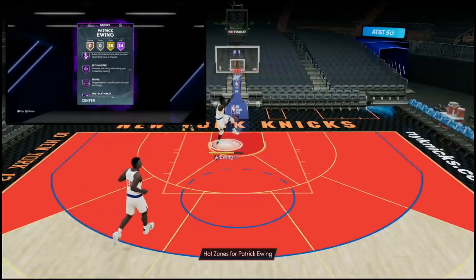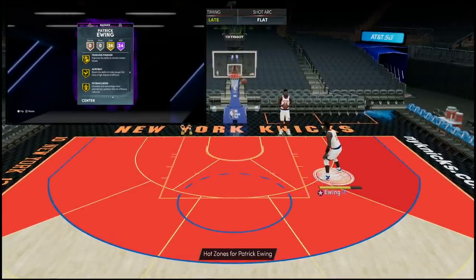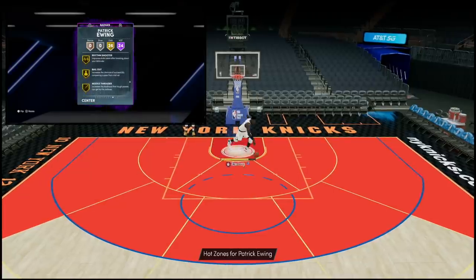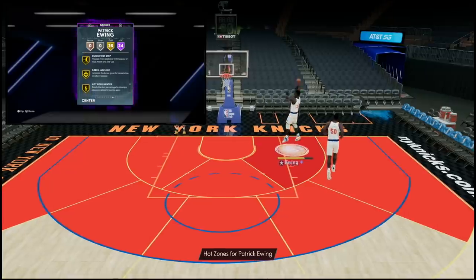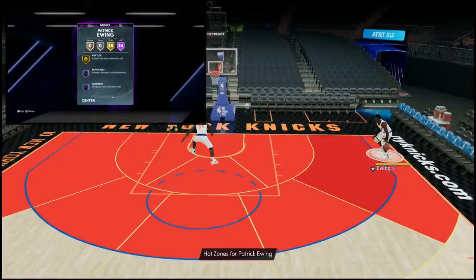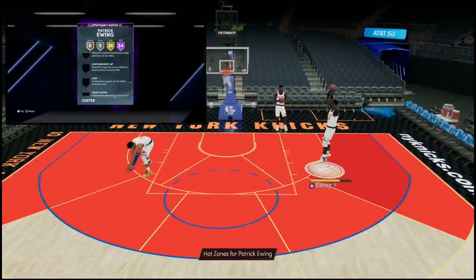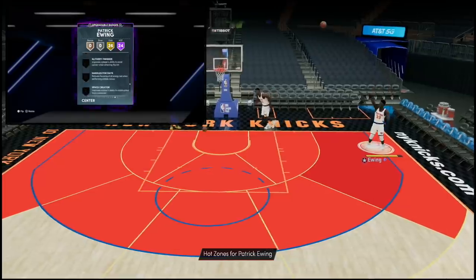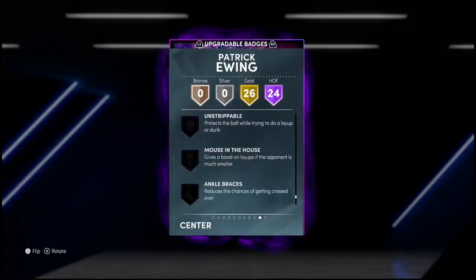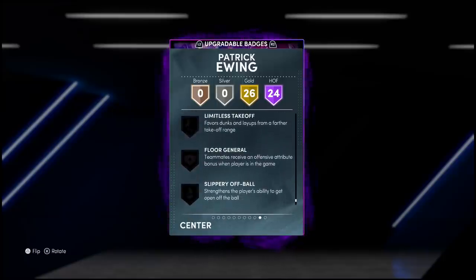He's got hall of fame catch and shoot, corner specialist, difficult shots, brick wall, post spin technician, drop stepper, rim protector. Going down, he basically has every defensive badge: box clamps, interceptor, intimidator, hook specialist, rebound chaser, pogo stick, post lockdown, tireless defender, worm, back down punisher, fade ace, downhill, dream shake, set shooter, hall of fame sniper to help that jumper even more, and post playmaker. All that's really missing is limitless spot-up. Gold fearless finisher, acrobat, lob city, glue hands, pick pocket, pick dodger, posterizer, needle threader, quick first step, green machine, hot zone hunter for the corners, and bullet passer.